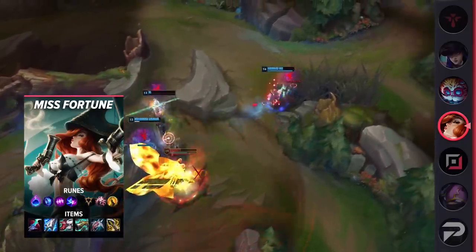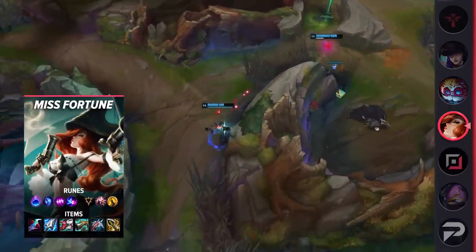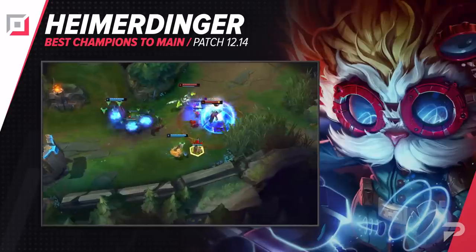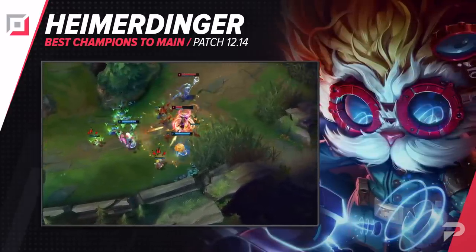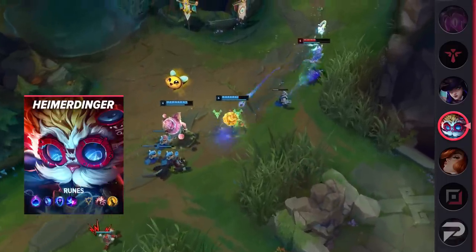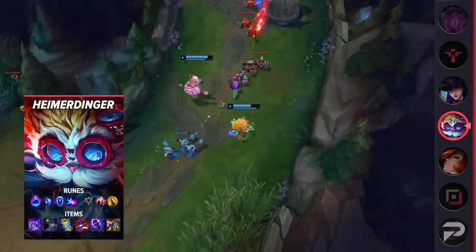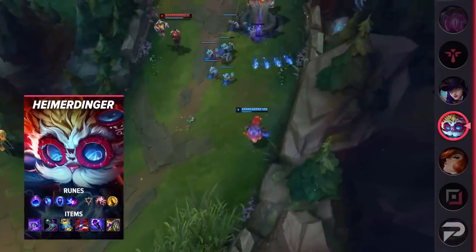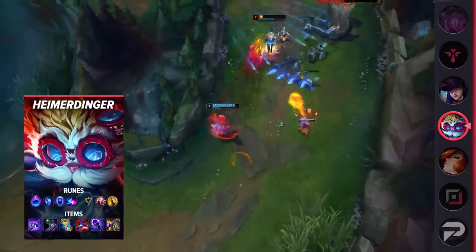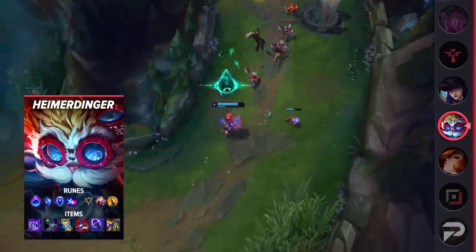Heimerdinger's buffs on patch 12.12 were definitely over the top, with him having a super high win rate in every non-jungle role, yet he continues to be a massively underplayed champion. It's not like Aurelion Sol, where you have some intimidating, awkward-to-play champion that feels clunky or hard to learn. Heimerdinger is super easy to pick up and you basically auto-win lane with him when you do. He doesn't just win early — he scales really hard, having consistently high DPS and the option between even more damage with his ultimate turret or a huge AOE CC with his grenade. And at 20 minutes with your ultimate, you can always do Baron.